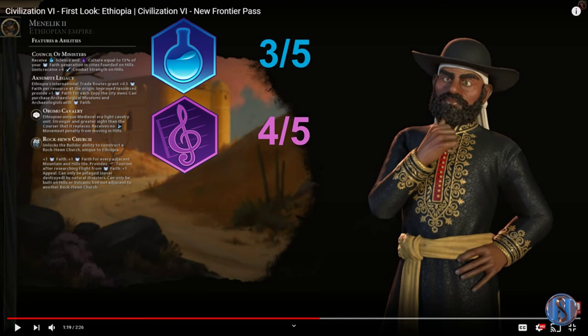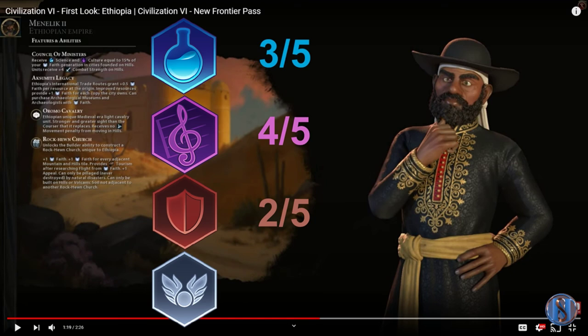Next, the military game — I gave them a 2 out of 5, and really it's kind of barely a 2 out of 5. A relatively insignificant unique unit which will not really impact a domination game to any significant degree. You can go out and get knight units at the same era point and actually have stronger units than the Oromo Cavalry. I gave them the 2 simply because I like that extra 4 combat strength on hills. And finally, the religious game — as you can only imagine, these guys are S-tier religion game players.